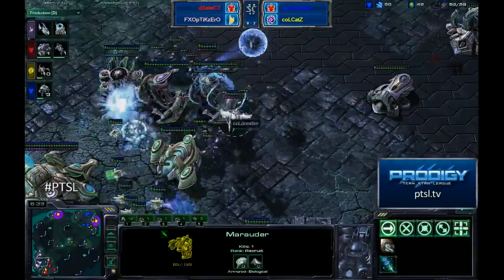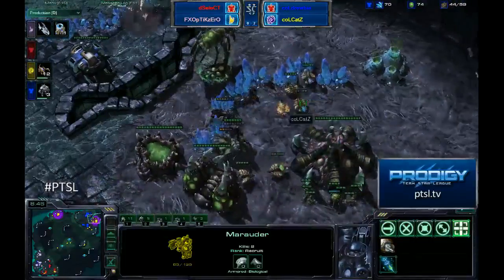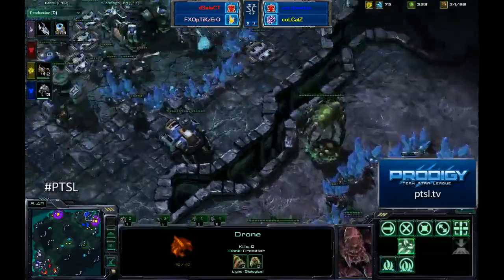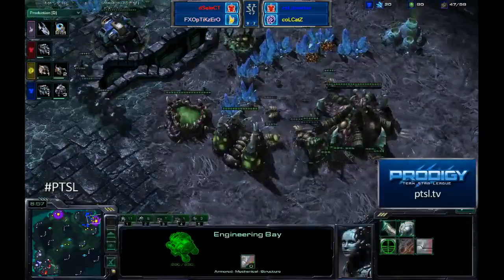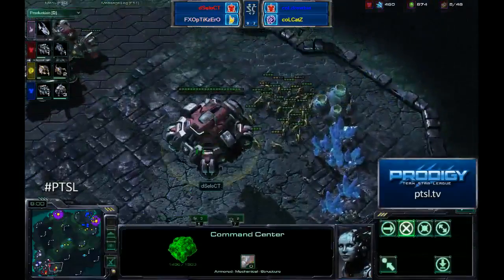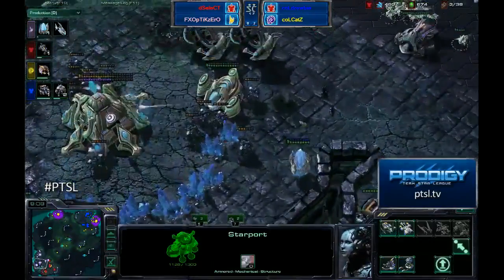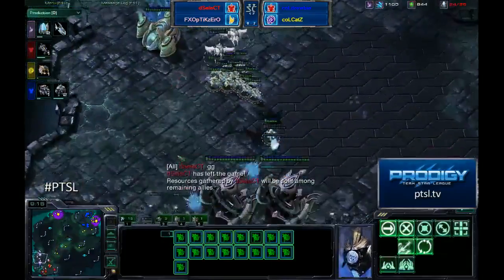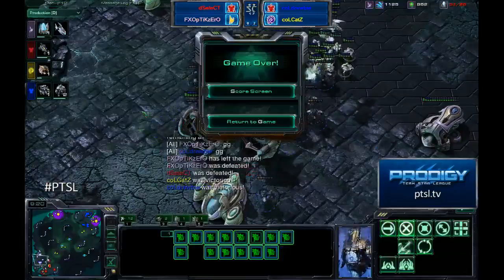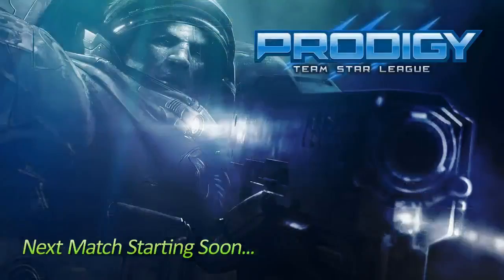Marauders all over the ground — Phoenix lifting one at a time, not fast enough against that sheer number. Lots of probes being pulled. They have Stim, they have Concussive Shells. The Blue Flame Hellions have made it into Cats' main, but the Queen helps pick those up. Cats and Druby have very few workers left, but Optic Zero and Select have few buildings left. Select drops to 3 supply and is forced to GG; Optic Zero leaves as well. That means Team Assassins now have a 3-0 lead. Cats and Druby are so good at 2v2 — it's insane.